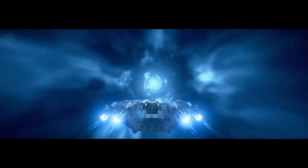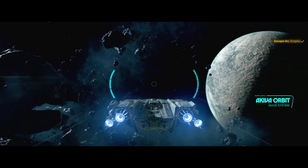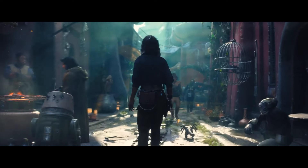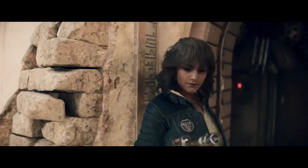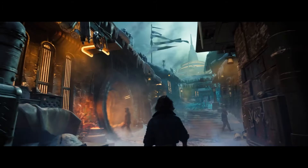In terms of locations we're able to explore, Toshara is the brand new planet created for this game. You can also spot Tatooine in this gameplay trailer, fighting off against the Empire there, plus Kijimi from The Rise of Skywalker — and I love the look of it so I'm pretty excited to go there. There are also a few other planets but we don't have the names for those at this moment in time.